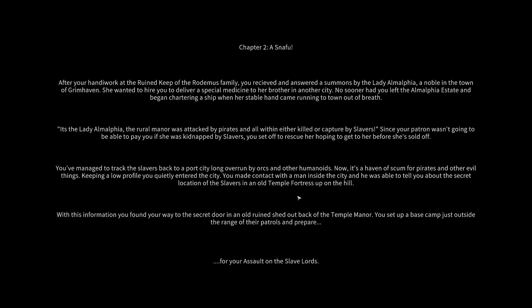She wanted to hire you to deliver a special medicine to her brother in another city. No sooner had you left the Almalfia estate and begun chartering a ship, when her stable hand came running to town out of breath. The rural manor was attacked by pirates and all within either killed or captured by slavers. Since your patron wasn't going to be able to pay you if she was kidnapped by slavers, you set off to rescue her hoping to get to her before she was sold off. You've managed to track the slavers back to a port city long overrun by orcs and other humanoids — now a haven of scum for pirates and other evil things. Keeping a low profile, you quietly entered the city, made contact with a man inside who told you about the secret location of the slavers in an old temple fortress up on the hill. You found your way to a secret door in an old ruined shed out back of the temple manor, set up a base camp just outside the range of their patrols, and prepare for your assault on the slave lords.